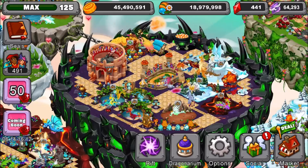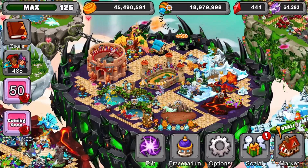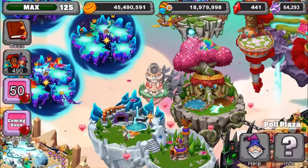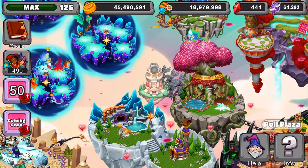There's a new glitch that's going on in Dragonville — I saw it on Facebook, tried testing it out on my game and it worked. It's a really cool glitch. I'm calling it the Pole Plaza Glitch, because it's right next to the Pole Plaza. As you can tell, the Pole Plaza is right here. And we're going to call it the Pole Plaza Glitch for right now, until something else comes out for the Pole Plaza and makes it glitchy.